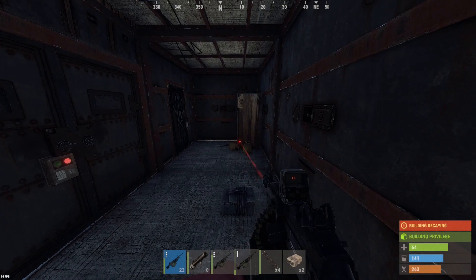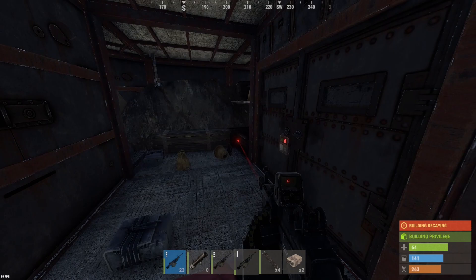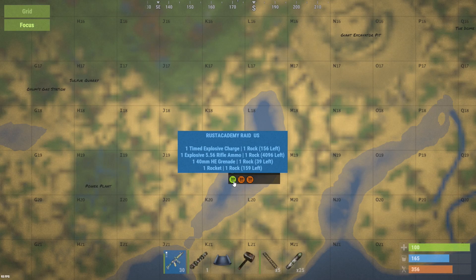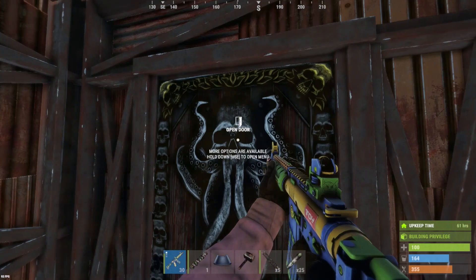Man, this is actually a really decent base design. They have a confirmed 156 explosive charges — which is C4 — and 159 freaking rockets in this thing, guys. Let's get it.